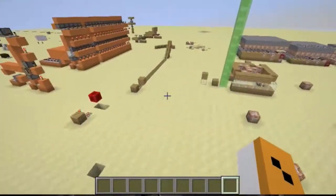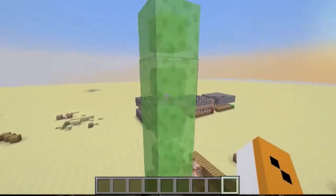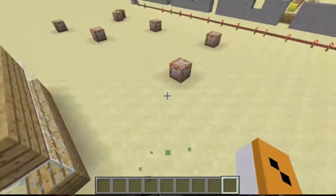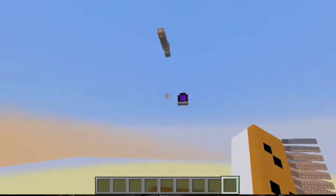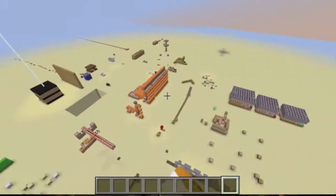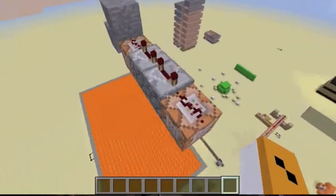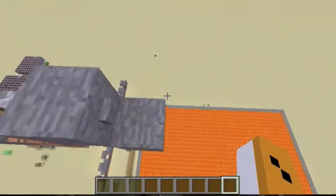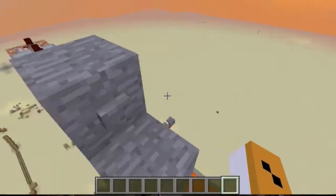One of the features in the snapshot is slime blocks. They're pretty sweet — they're bouncy. I might make a video on the full snapshot itself; it is very interesting. And just so you know, there's one very useful feature that everybody has been waiting for: stackable doors.